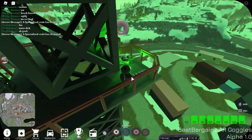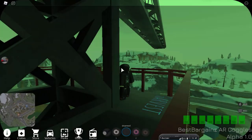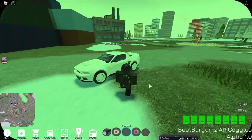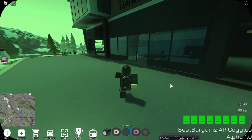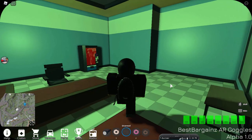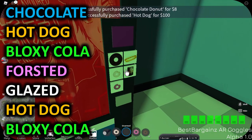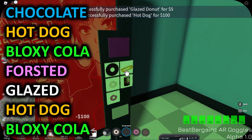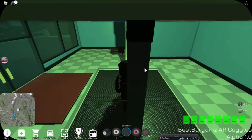That's all eight floppy disks collected. A cutscene plays and all the laser beams inside the hidden base deactivate, allowing you to access the secret room. Head back to your vehicle, drive to the radio tower and return to the lab. Go back to the vending machine and enter the same code again: chocolate hot dog, Bloxy Cola, frosted, glazed, hot dog, Bloxy Cola. The secret lift comes out of the floor again — jump in.